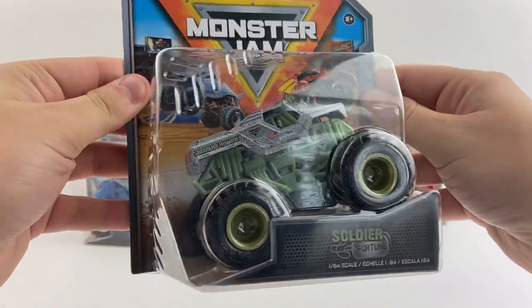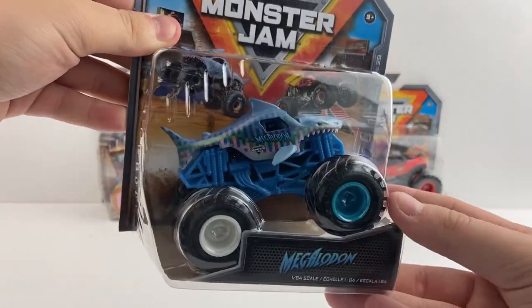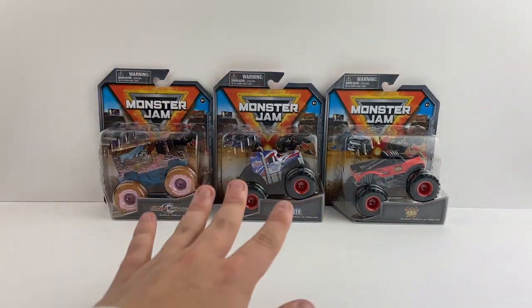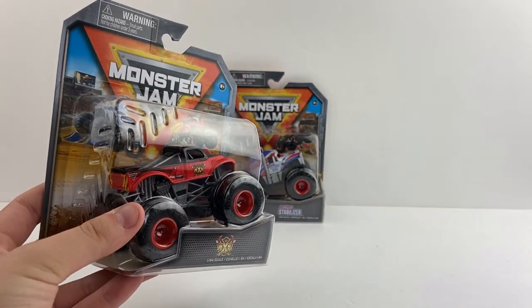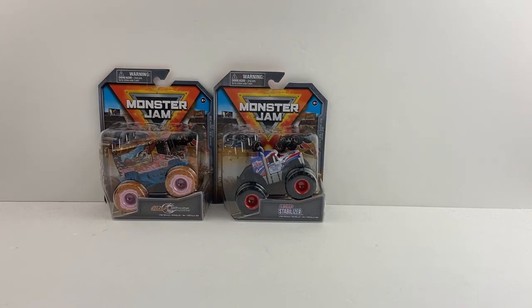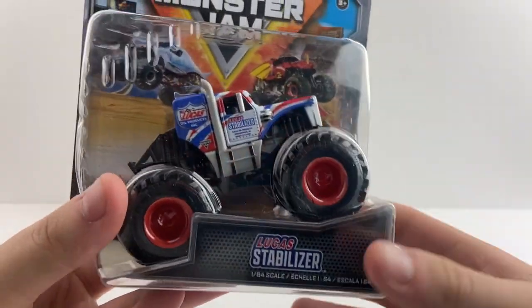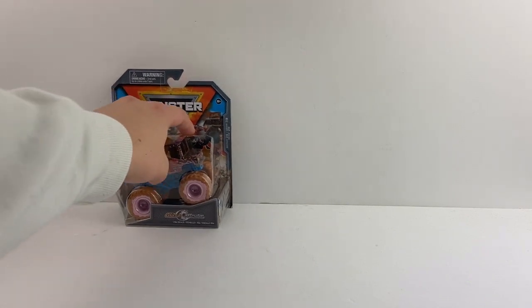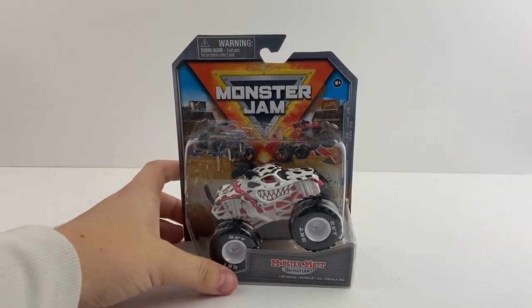We have the Steel Reveal Soldier Fortune — a really nice release. Then we have the phased-out Megalodon, which looks pretty cool. Earth Shaker is still my favorite phased-out truck. Then we have Axe — and what's better than one Axe? Now we've got a second one, so I'm keeping one in package. Axe is finally here along with the beautiful Lucas Oil Stabilizer. Of course I had to get a second one. We round out the video with the chase piece Glaze Machine from the Monster Feast series.